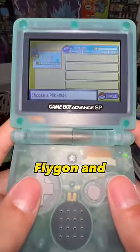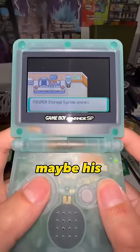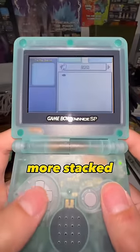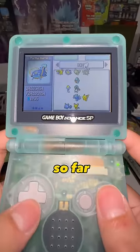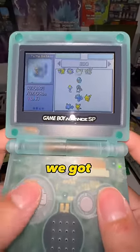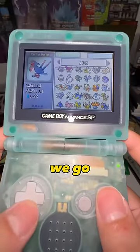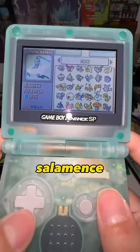Alright, we got Flygon and Wailord — only two Pokémon, surprisingly. Maybe his Pokémon storage is more stacked. Let's see... nothing. Pretty interesting so far, nothing out of the ordinary. Ceydra is pretty cool. We got a Pikachu. Alright, here we go — we got a Shelgon, not bad, evolves into a Salamence.